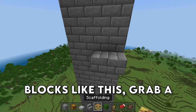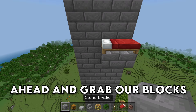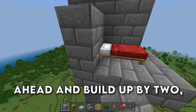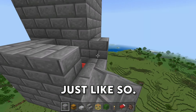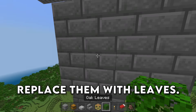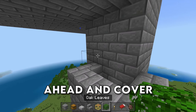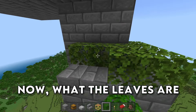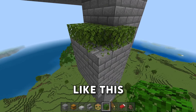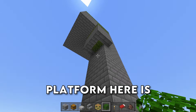Grab a bed and place it down — this is going to be where the villager is. We're then going to grab our blocks and place down some blocks all the way around the farm just like this, and then build up by 2. What we're going to do is come underneath the bed, break these 2 blocks, and replace them with leaves. Come up here now and place down 2 more blocks, and then cover this thing in leaves. The leaves are preventing anything from spawning, so make sure any exposed blocks have leaves over top. That's why the AFK platform here is built with leaves.